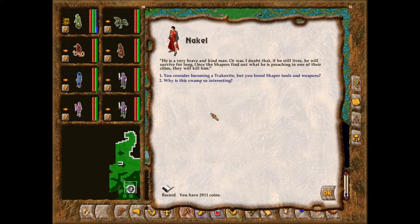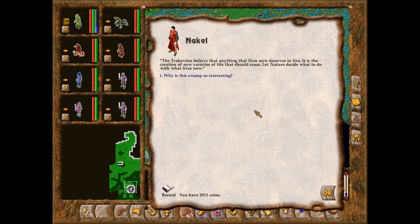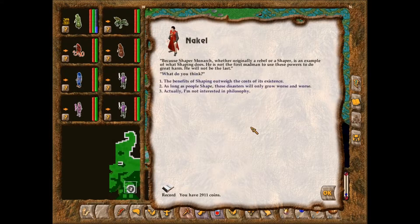'Tell me more about Drury.' 'He is a very brave and kind man. Or was. I doubt that if he still lives, he will survive for long. Once the Shapers find out what he is preaching in one of their cities, they will kill him.' 'You consider becoming a Trachobite, but you breed Shaper tools and weapons?' 'The Trachobites believe that anything that lives now deserves to live. It is a creation of new varieties of life that should cease. Let nature decide what to do with what lives now.' Because Shaper Monarch, whether originally a rebel or a Shaper, is an example of what shaping does — he is not the first madman to use these powers to do great harm. He will not be the last.